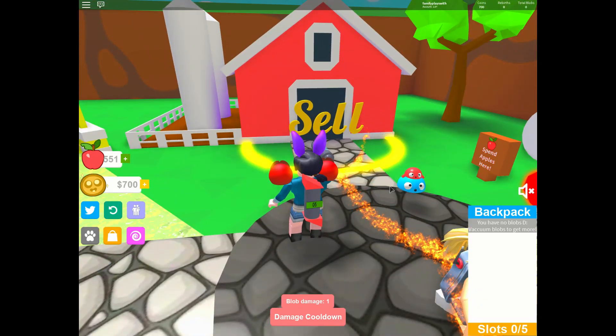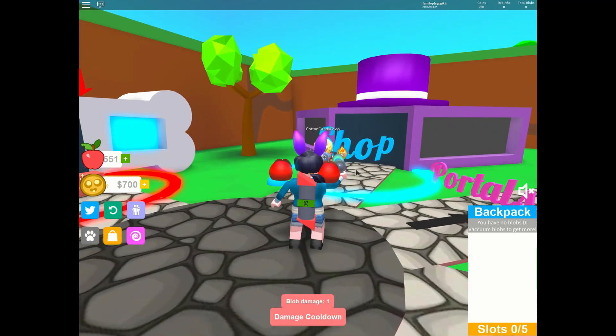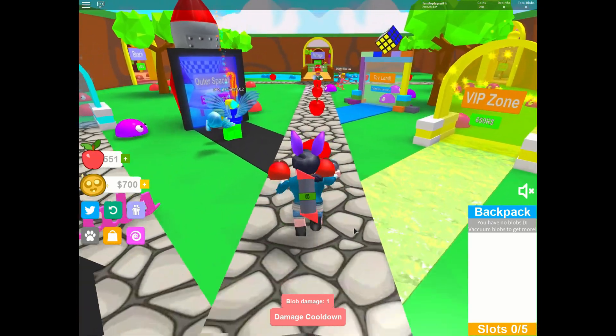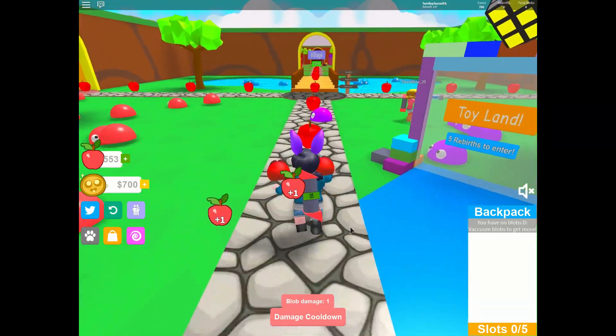There's where you can sell things. You can get pets. And here's the shop — I'm sure you can get a new backpack. Look, here's some apples. We collect apples — you just run over them to collect them. Pretty cool.